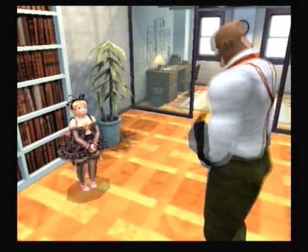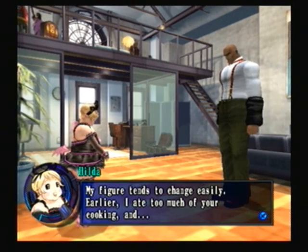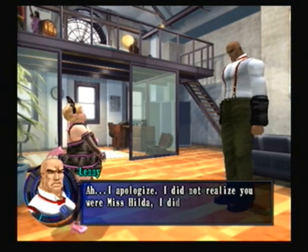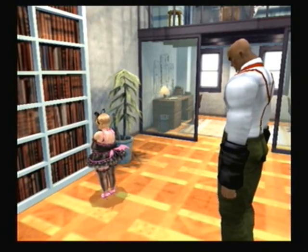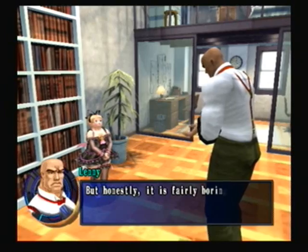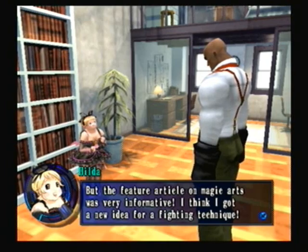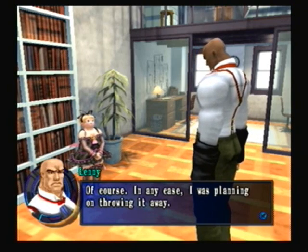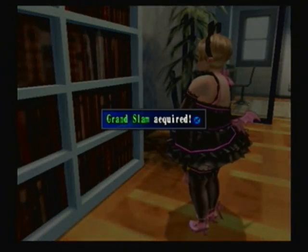This is when you discover Hilda's shape-changing ability. By old acquaintance, that was Yoakima. You'll find out eventually. But even if you read it, it kind of looks like something you can write. This is how Hilda learns her special arts — by reading those magazines.